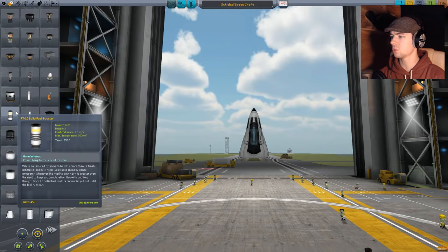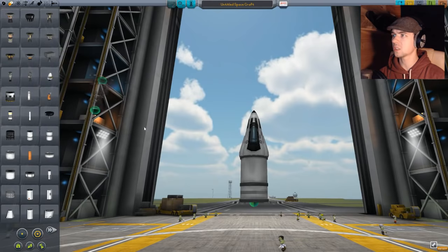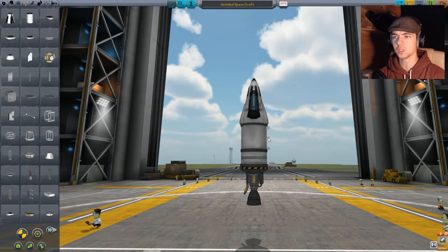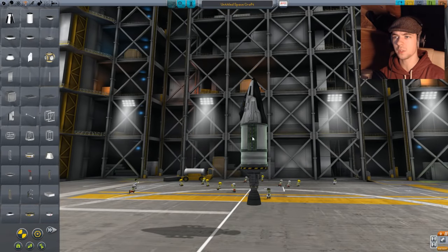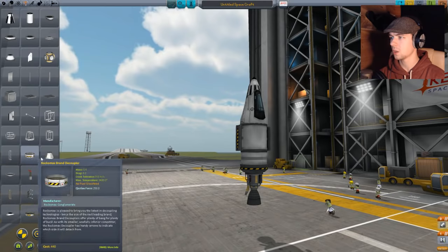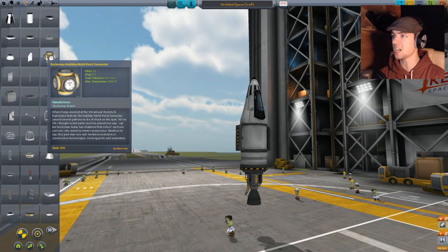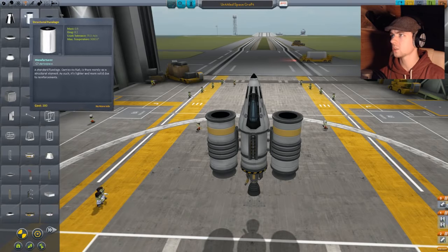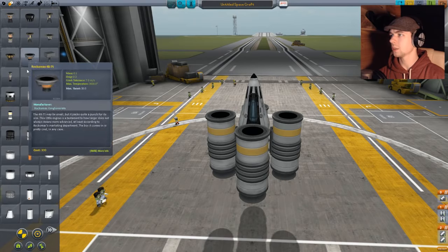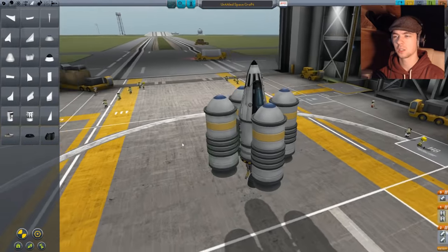Oh Jesus, what did I use? Fuel tank — and then I put a little bit of something else on the bottom, like one of these. Shpadoosh. And then I need fins. Symmetry mode — it's confusing when everything's unlocked at the start. There's so many of them — are some of them the same? I imagine a lot of them are. You need like decouplers and everything to split your spaceship apart. Oh, these are decouplers as well? So these fuel tanks can come off — at least I hope so. And then I put things on top of these things. I gave it four big nipples! I'm gonna call this the nipple ship!